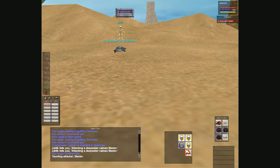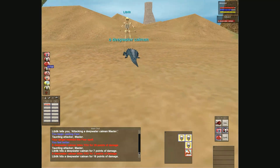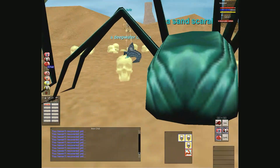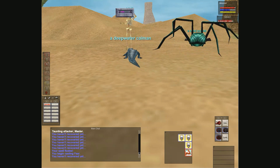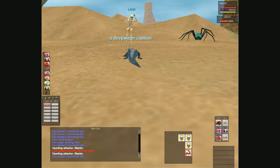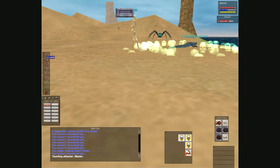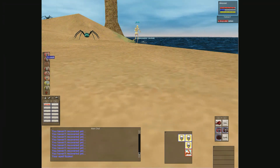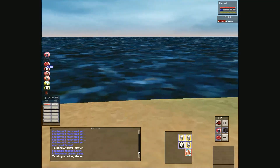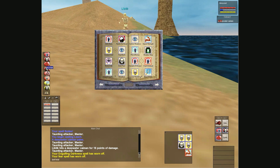Here is a white deep water caiman - this will be a good representation of what you do. Engulfing Darkness first, send my pet on it, cast Fear. It resisted the fear spell - the higher the level of the thing compared to you the more it will resist. Trying fear again... resisted again. Bad example here but that's what you've got to deal with. Eventually you'll get it - that's three in a row missed. Now I'm checking my pet's health. Finally got the fear off! Now my pet's not taking damage and we can dot this thing up properly. I'm using Leech because it gives me health and dots them.